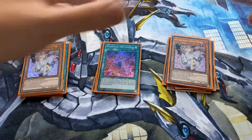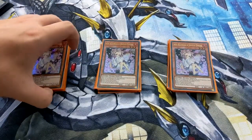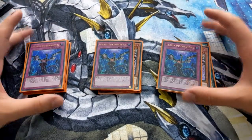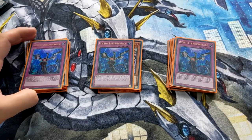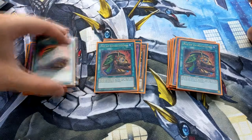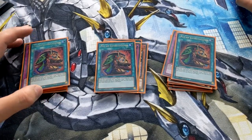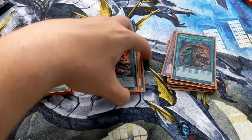Next up for the hand traps: three Ash Blossoms and Joyous Spring — still perhaps the strongest hand trap in the game right now. And with that, we've got three Infinite Impermanences. If you haven't got the budget for Infinite Impermanence, play Effect Veiler. This is mainly to hit stuff like the Crystron Halqifibrax combos. For the draw engine, we've got three Pot of Extravagance — another very pricey card. If you can't get this card, I'd recommend playing Desires since you do play a lot of extra deck cards in this deck anyway, such as the Numeron cards. You're probably not going to be using them again, so you're probably safe banishing them as well.